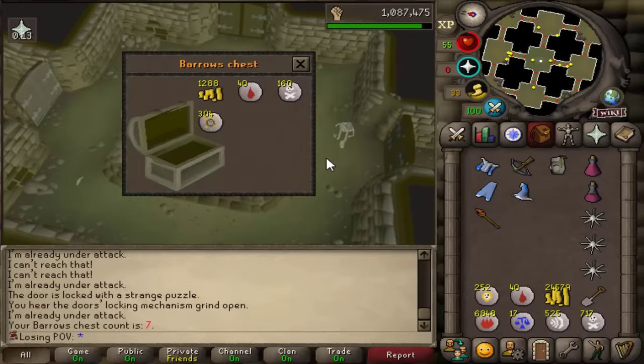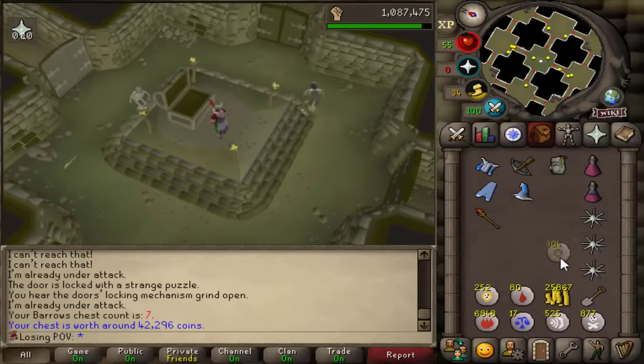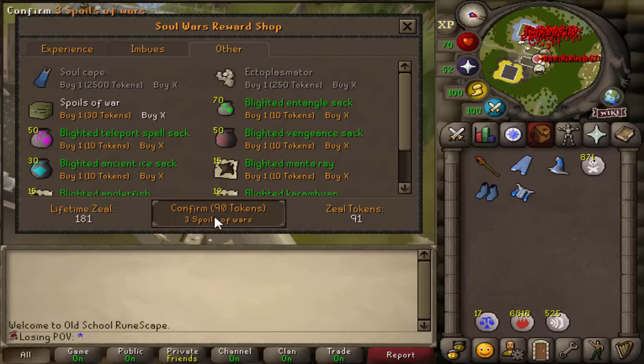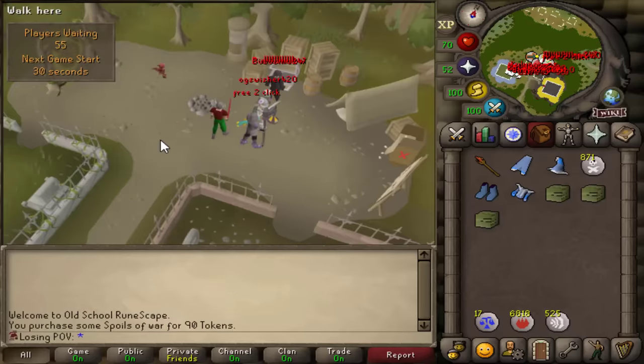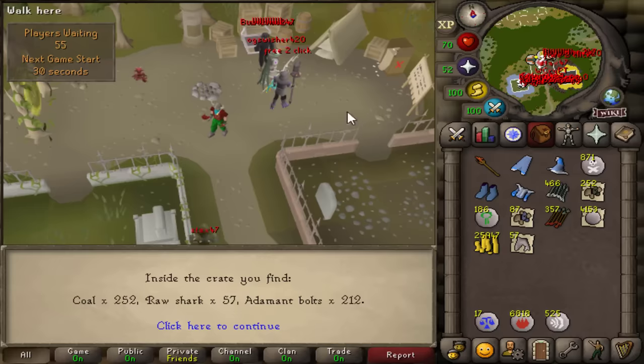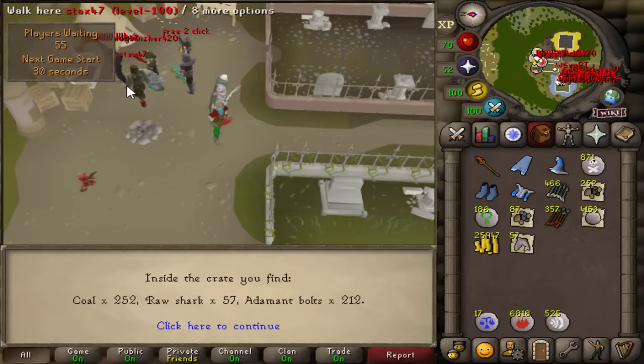Another chest for nothing — well, the defrost is pretty good, we need that for the Diamond Staff. I'm already out of bolts for some reason, so I got myself three more supply crates. Can we get bolts? Thank you — addy bolts, that's beautiful. 466 addy bolts.